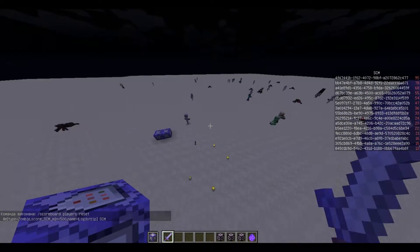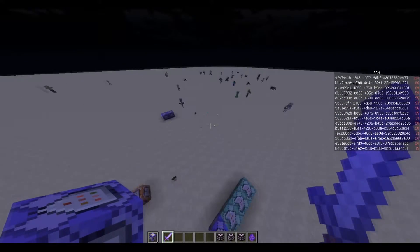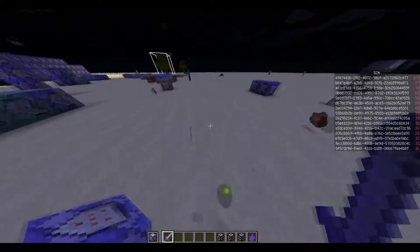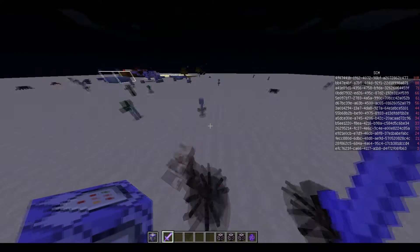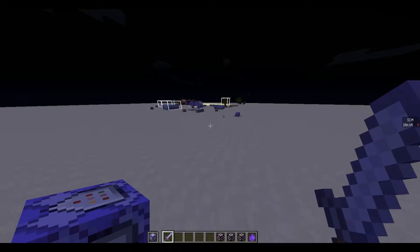It resets all the other mobs that didn't turn into custom mobs — because they'd all turn into custom mobs otherwise, but you also want to have usual zombies. That's how it works. So let's quickly get rid of all these bad guys, and I'll show the schematic for those who like the command block stuff.